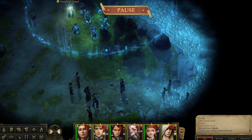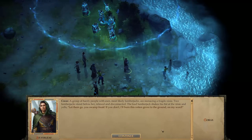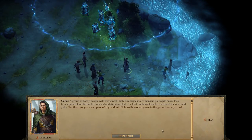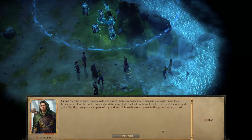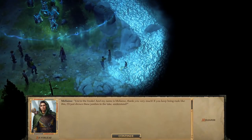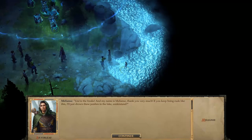Let's see what's going on. A group of hardy people with axes — most likely lumberjacks — are menacing a fragile Nixie. Two lumberjacks stand before her, relaxed and disconnected. The lean lumberjack shakes his fist at the Nixie and yells, 'Let them go, you swamp freak! If you don't, I'll burn this rotten grove to the ground. On my word.' 'You're the freaks, and my name is Melianci, thank you very much. If you keep being rude like this, I'll just drown these jumbos in the lake. Understand?'